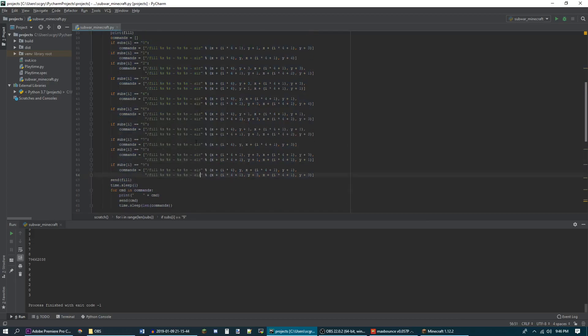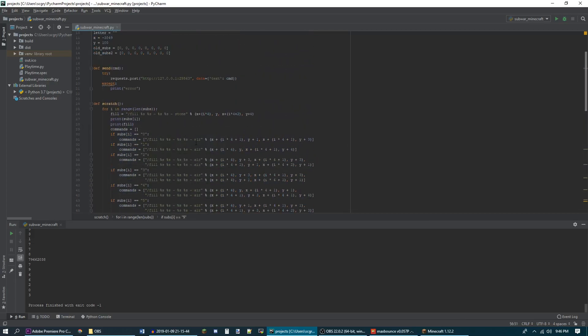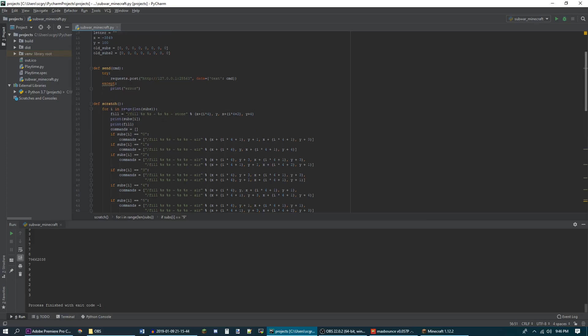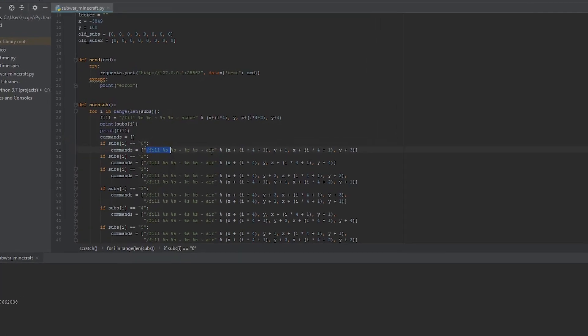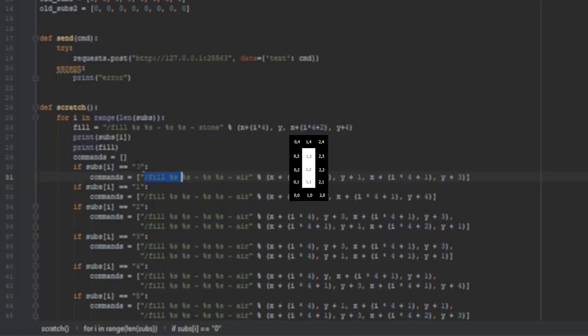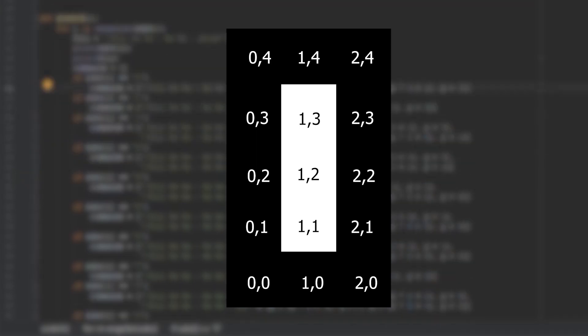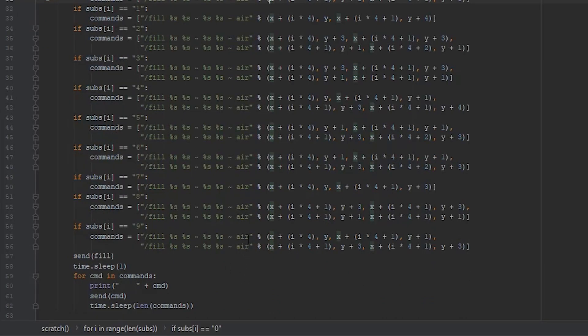I had this idea to do a YouTube Rewind Dislikes Counter, and I did do a livestream of that overnight as a test, but it was unlisted. The way I originally did it was I filled a 3x5 area of stone, and then depending on what the digit was, I cut out the appropriate sections. For 0, I'd cut out from position 1 to the right and 1 up, by 1 to the right and 3 up, which made the hole for the 0, and so on. Some digits needed more than one command.